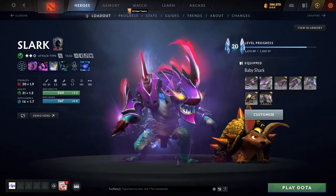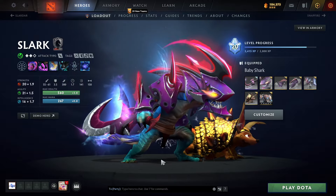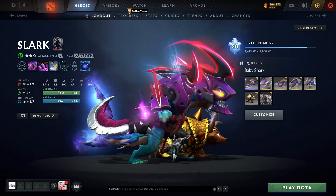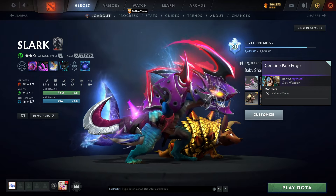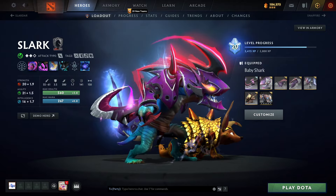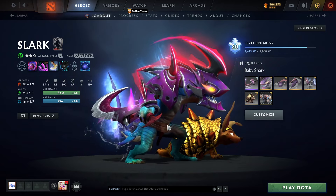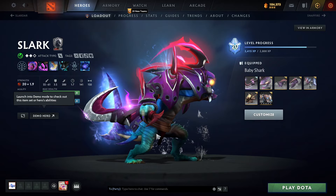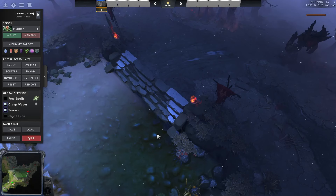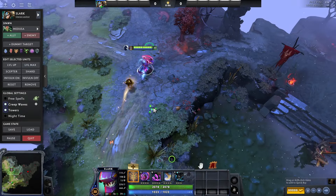I guess this is a pretty good way to show it. My Slark — as you can see, I'm wearing the shark set, and my weapon is currently the Silver's Edge-looking weapon. The Silver's Edge doesn't have any real effects, just ambient effects, and this changes my alt, which I'll show you shortly. Let me go ahead and demo that — level max — okay, let's go showcase.